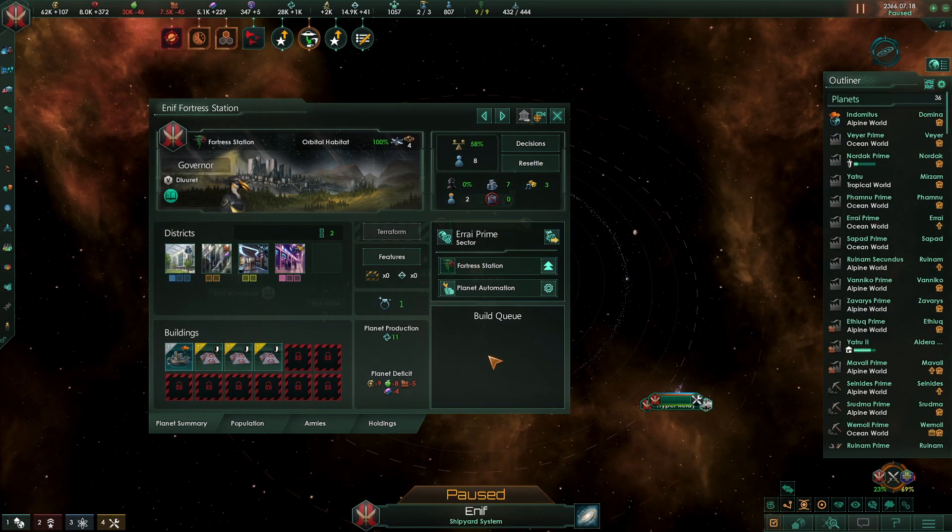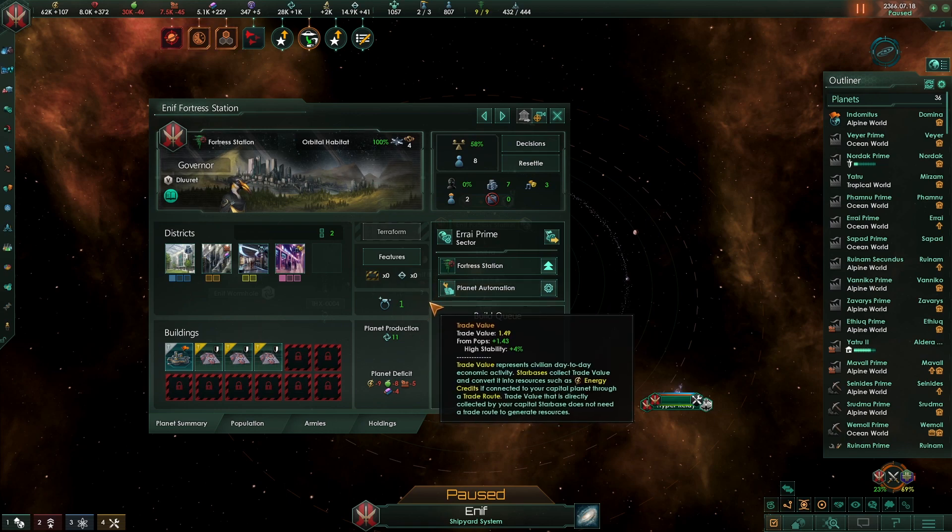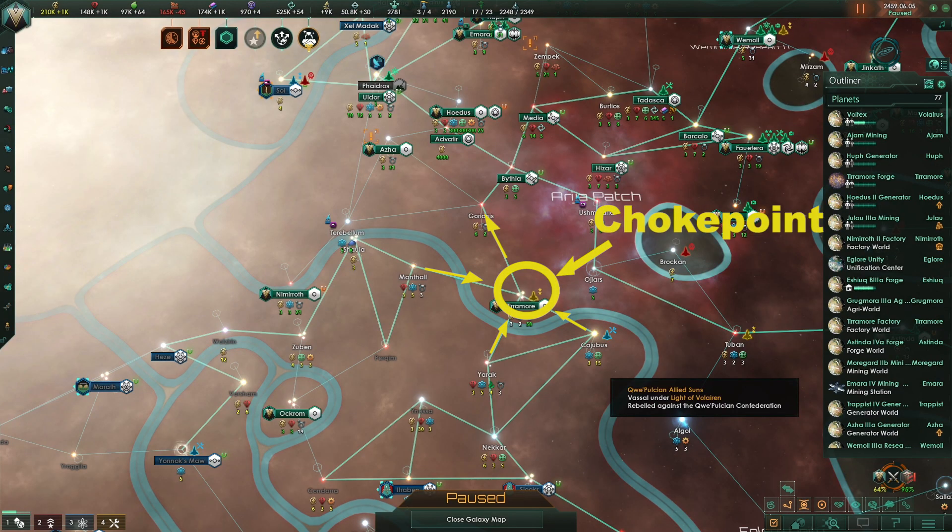Fortress habitats are great for naval capacity. Make habitation and leisure districts, then build a military academy, then fill the rest of your building slots with strongholds. Upgrade at least one stronghold to a fortress to get an FTL inhibitor. Fortress stations with FTL inhibitors are a great way of halting or slowing an invading empire. Just place them on choke points for even more stalling.